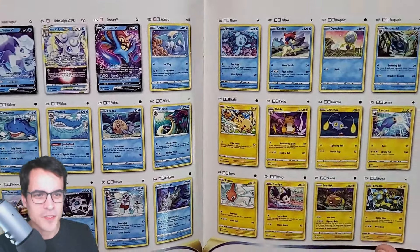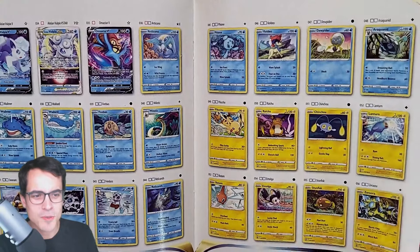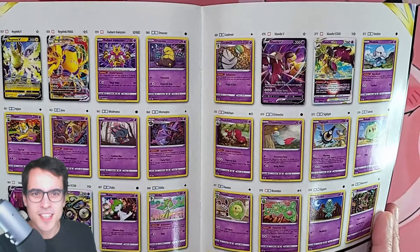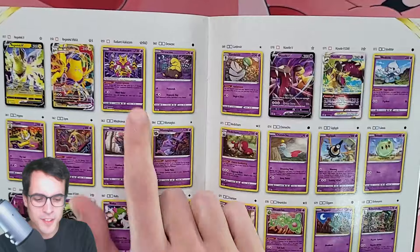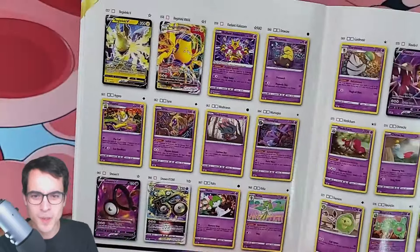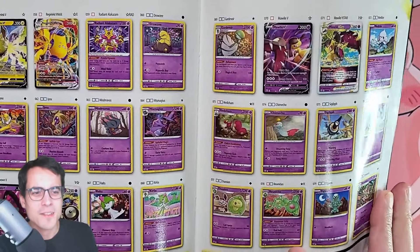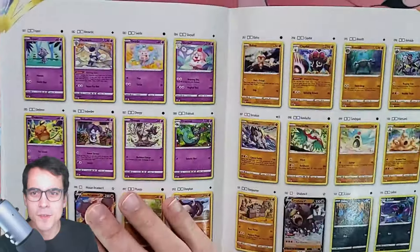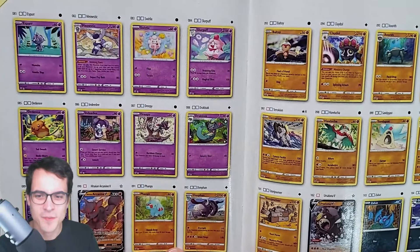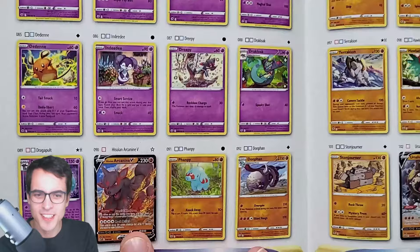We've got the Articuno right there. We've got some Electric Pokémon — of course Pikachu and Raichu, they need to be part of it. There's a lot of Psychic Pokémon, including the Radiant Alakazam. That's a cool one. The Unown — that's also nice. There's a lot of Psychic Pokémon in this collection. We've got the Alolan Arcanine V — that's cool, I didn't know that existed.